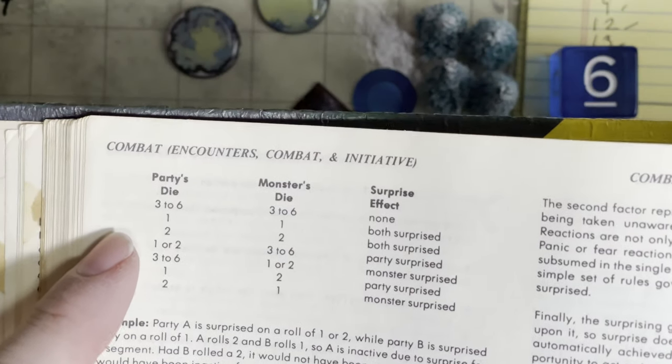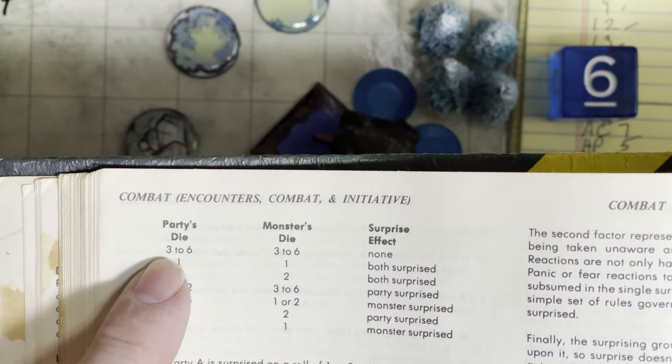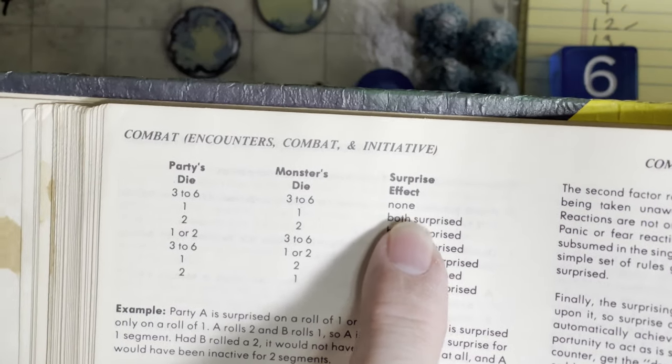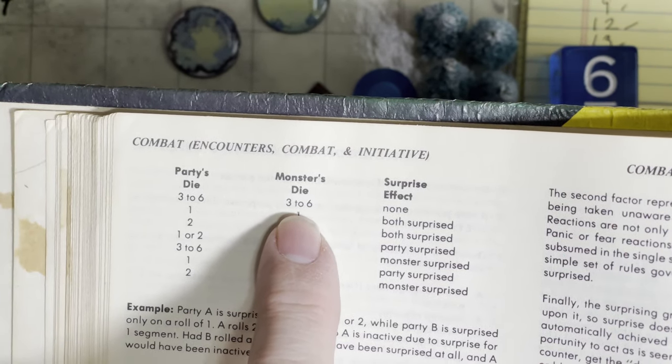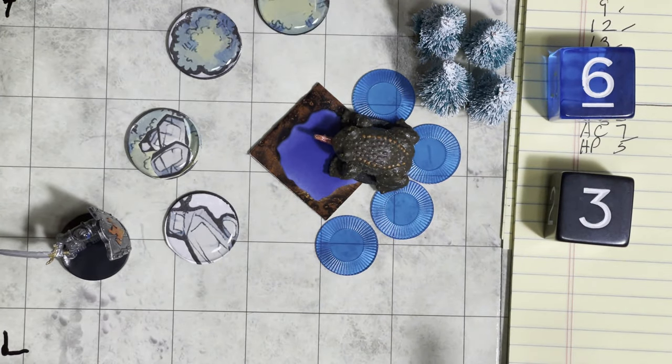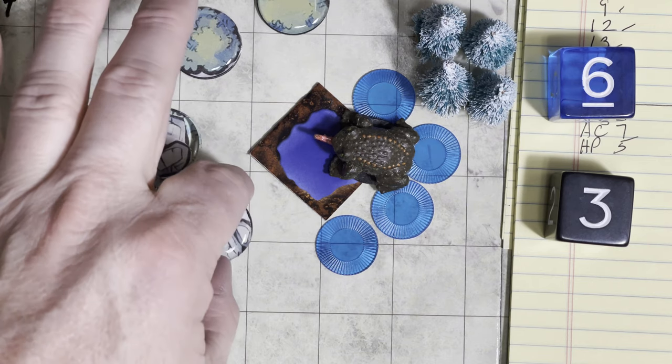Looking at the surprise table: Mountain rolled a 3 and the monster rolled a 6. In this case, there was no surprise effect, because Mountain did get that 3 and the monster had a 6. Even though the monster rolled a higher number, the surprise effect was none. Normally you wouldn't always roll surprise — you'd only roll it if there was a condition of surprise. But there's an entry for the Giant Frog that it can hide because of its camouflage, so there's a good chance Mountain wouldn't have even seen it walking up on it.